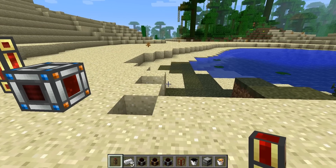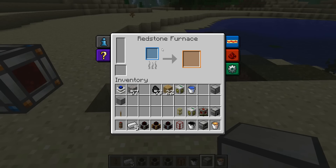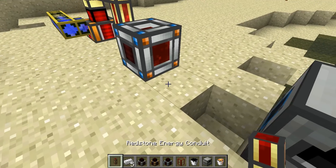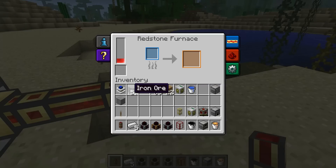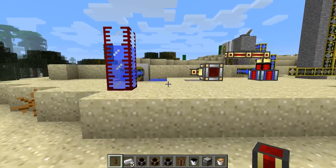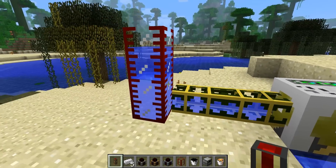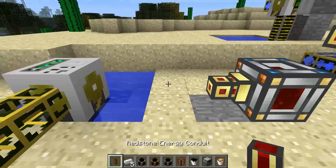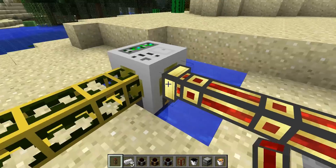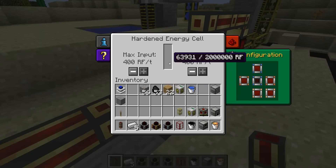A great thing about RF energy is that you can use it in a bunch of different places. I've got a redstone furnace here, which is a Thermal Expansion block, and if I connect that up with my energy cell I'm already getting energy in there and I can use that to smelt some ore. It is also quite compatible with some other mods — I've got a BuildCraft pump here and if I connect this up, you'll see that it starts pumping using RF energy out of my cell.